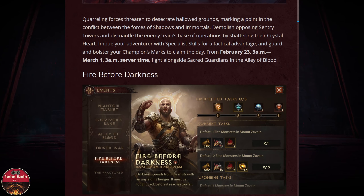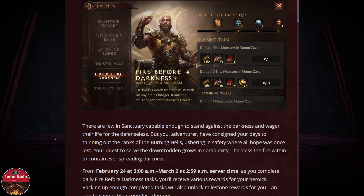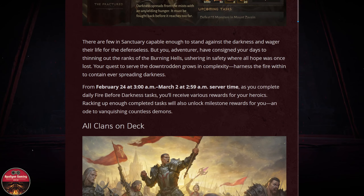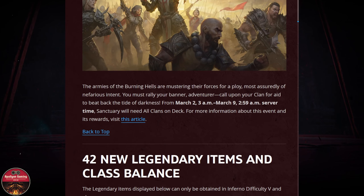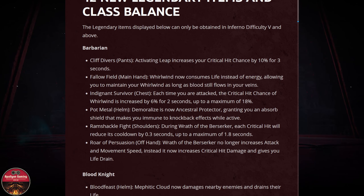Returning event: Allie of the Blood is returning. Also Fire Before Darkness event — it's a daily task event where we can do all clan on deck. And 42 new legendary items are coming.